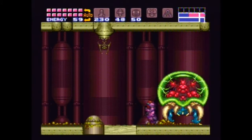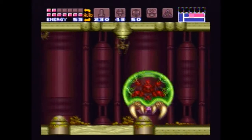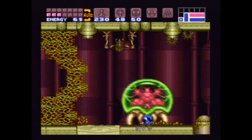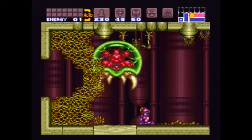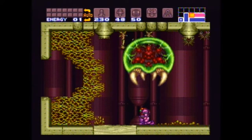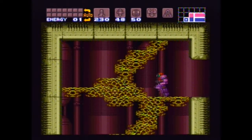So this is our Metroid — he's grown pretty big. And now we're dying. We're dying. Bye Samus. It was nice knowing you. But wait — with one HP left, the Metroid realized that it's us. It's Samus.